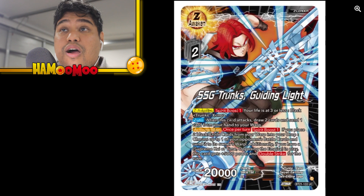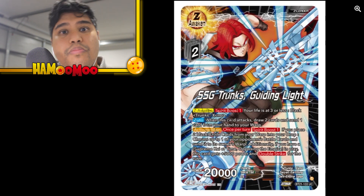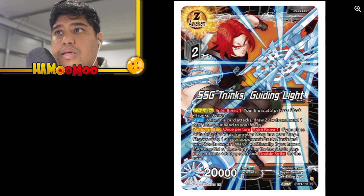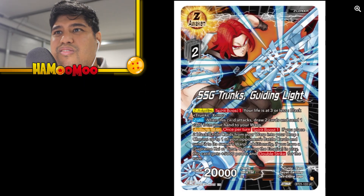Super Saiyan God Trunks Guiding Light — a card I really wanted, and we're definitely going to be getting this. This is the awaken, so when you're at that critical point, pretty much low on life with no protection left, you Z awaken — it's kind of a lifeline. When this card attacks, draw two cards and send one from your hand to your warp. Once per turn Spirit Boost — place two battle cards from your warp into your drop. Choose up to one opponent's battle card and send it to their warp. If you have Supreme Kai of Time Opposing the Empire in play, this card gets plus 5,000 and double strike. So 20k double strike — okay, could be better, but beggars can't be choosers.